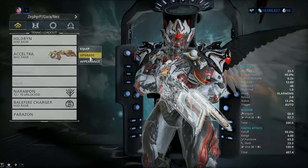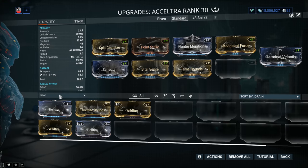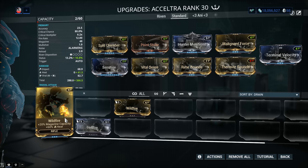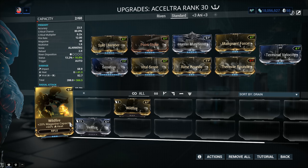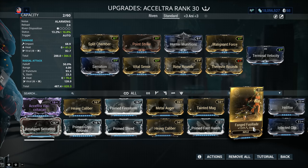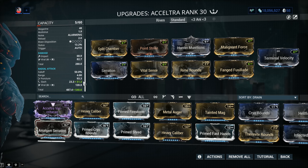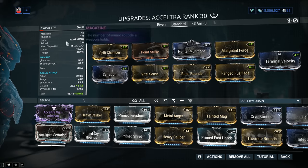One last option for this slot: we can't ignore the status meta. There's one last suggestion — the 60-60 heat mod, Rime Rounds: 60% status chance and 60% heat. You can also go with Wildfire if you prefer a bigger magazine and reloading less often, but considering the default reload speed and the sprint quirk bonus, I'd just go with the 60-60 heat mod. Also, people keep suggesting Fanged Fusillade. It's not worth it. Equipping it will increase the proc priority of Slash and add a tiny bit of damage, but it's not going to be anything significant — you're essentially wasting a mod slot given the weapon's status chance.